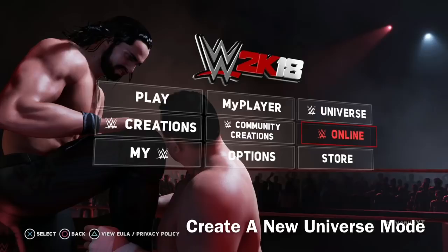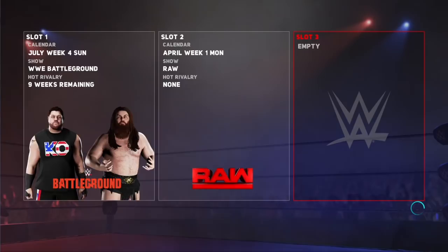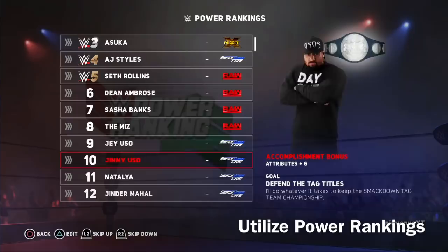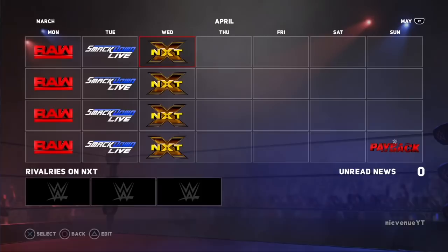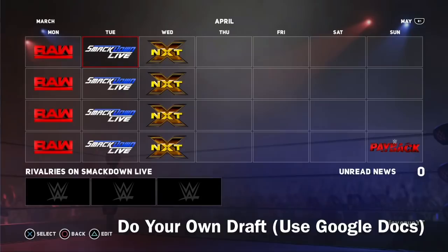What you're going to do is go ahead and create a new universe mode. We're going to go to slot three and create a new universe mode here. All my tips are very useful and it's going to be really good. So the first thing you're going to want to do is a draft on your own, because the game does not give you a draft.